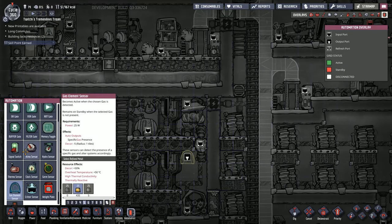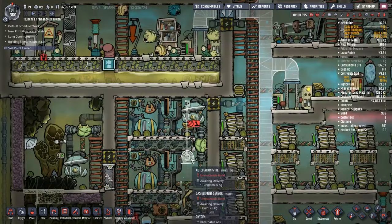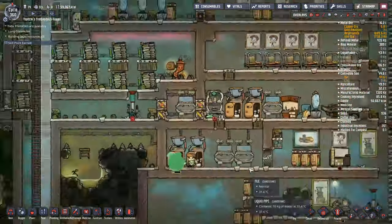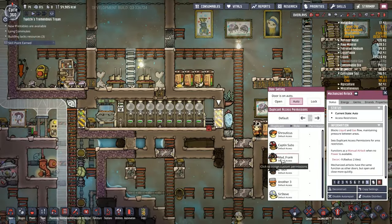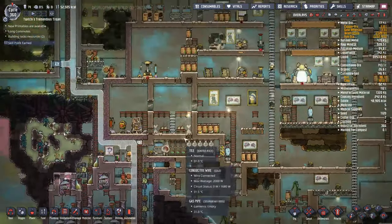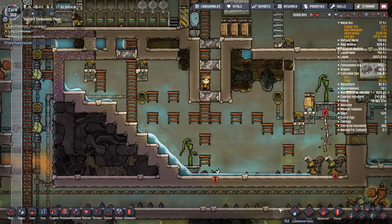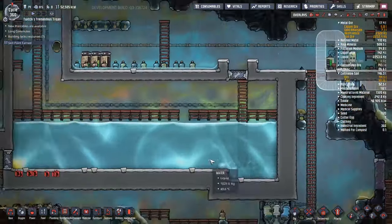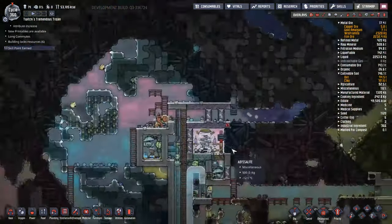One of the problems we have at the moment is a waste gas issue. The vast majority of what I'm doing at the beginning of this game is going around making sure that waste gases get out of the areas where they are filling up. In particular, in places like my gas generator, it's filling up with oxygen that leaves no room for the carbon dioxide to spill out, and then we can't scrub it, it all backs up, the generators stop working, we run out of power, and then it's all in big trouble.